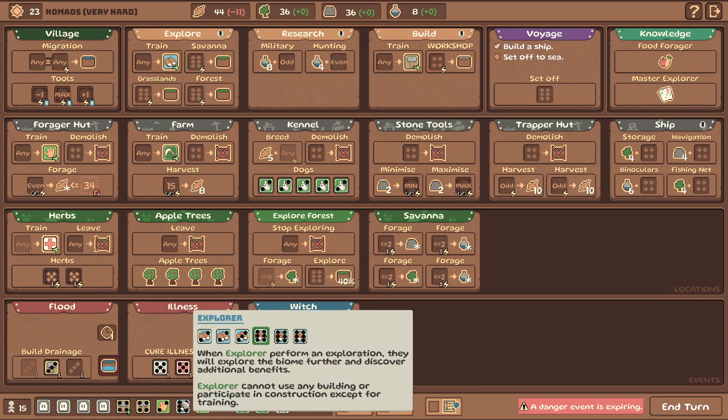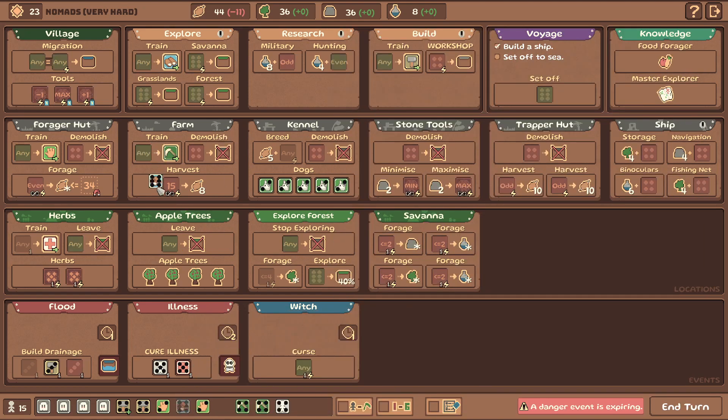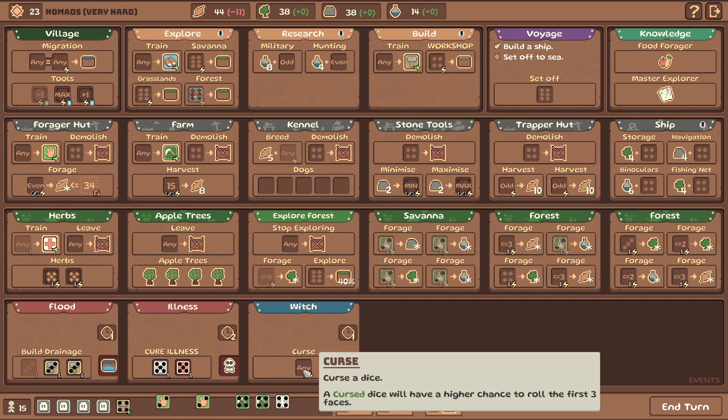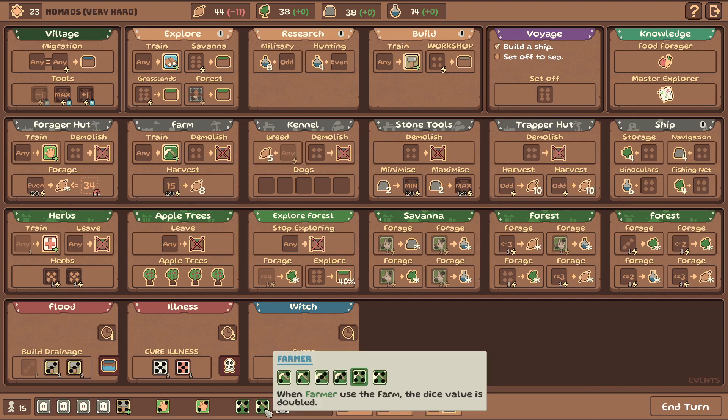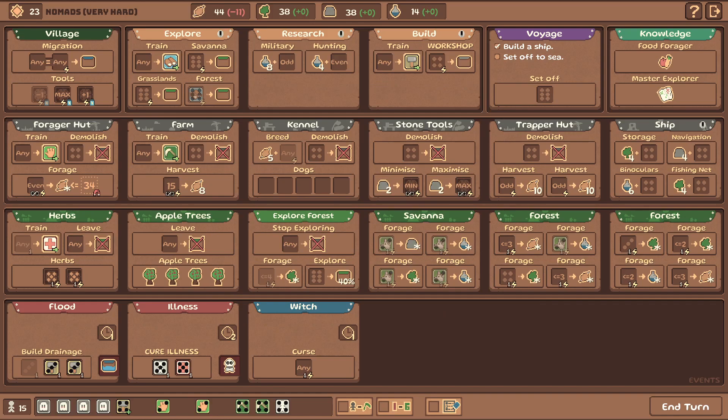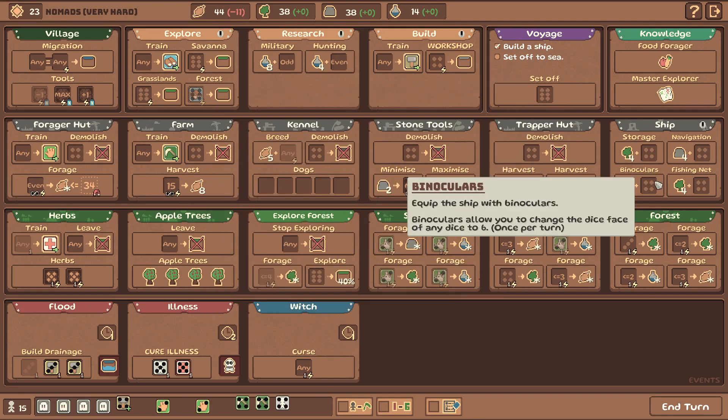Are we even gonna need beehives or are we just stockpiling food here? We can reduce this by one and get the three - good, that's solved. We can curse another die now - interesting. I think I'm done with farmers. Build a ship, set off to sea, set off to sea to find new land. We already saw one land before. The plan for this episode is to get ready to set off, and then we're gonna set off. The next episode we continue from there.